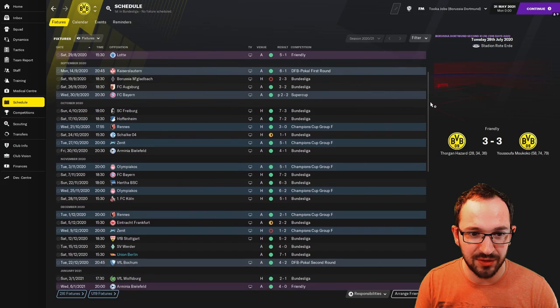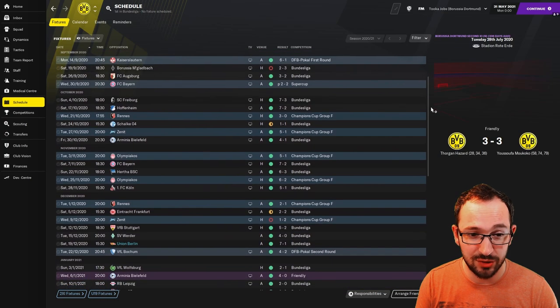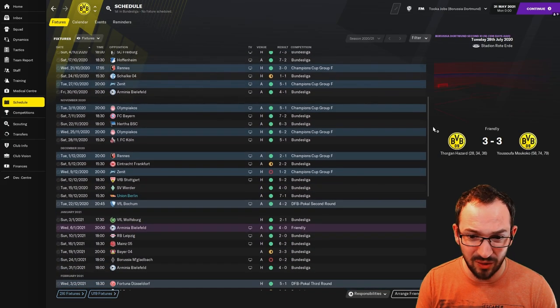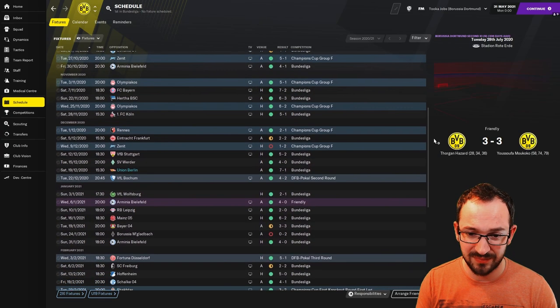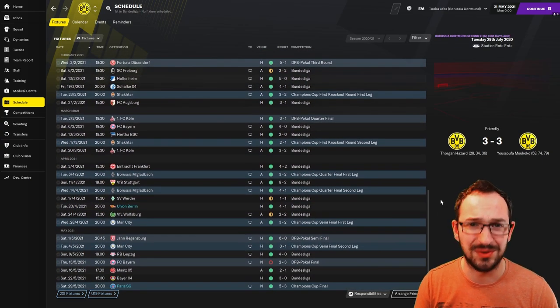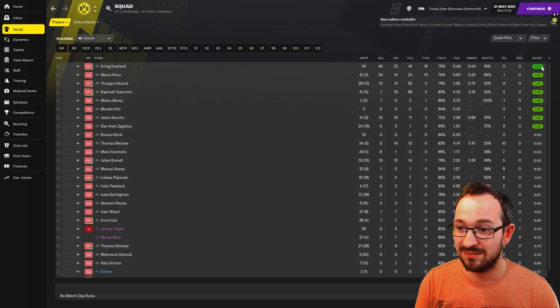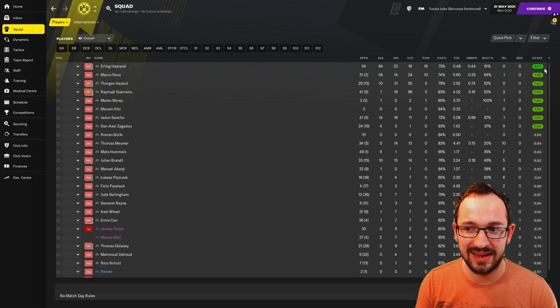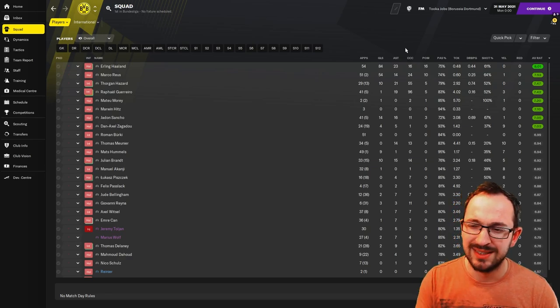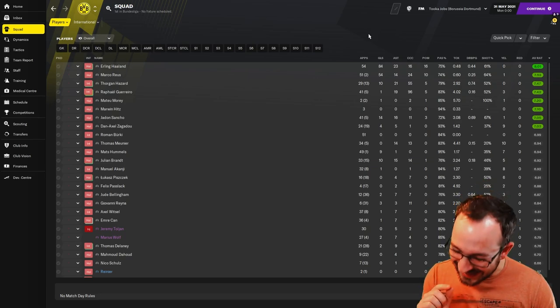Schedule: six-one, seven-three against Freiburg and Hoffenheim, seven-two, five-one, Olympiakos seven-five, six-six, five-five, five-four - a lot of goals! Squad stats look a bit strange in terms of average ratings but best player was Haaland.